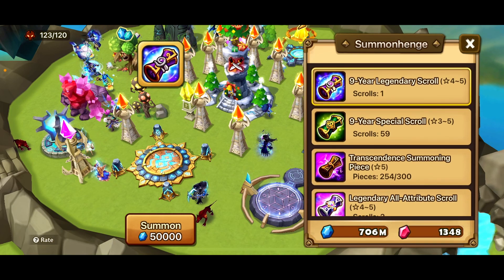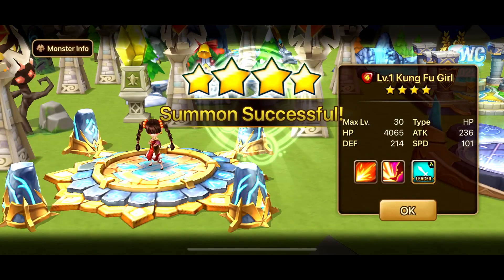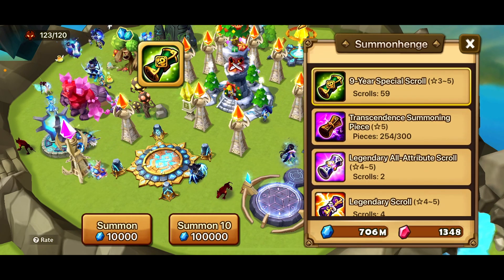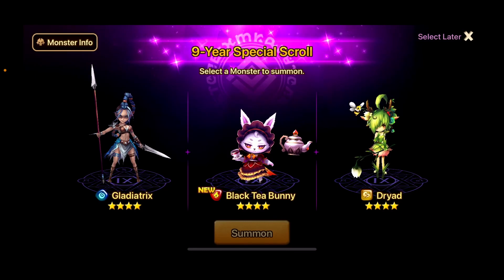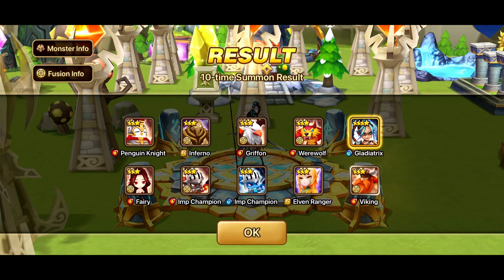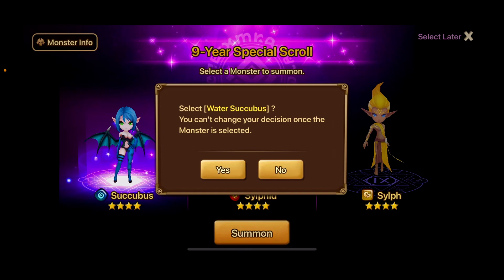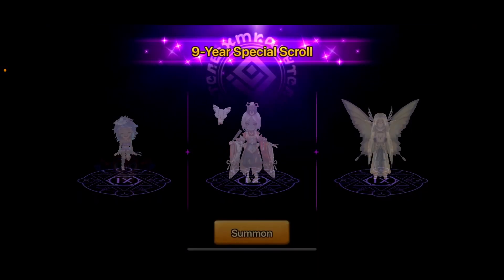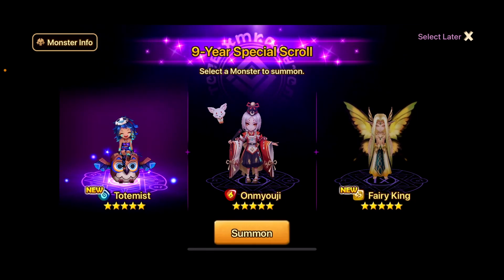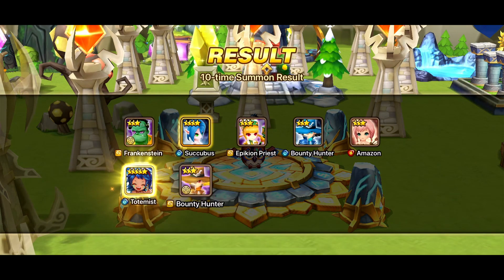We'll go ahead and do the nine-year scrolls. Oh — did the premium one. That's the guaranteed legendary; it doesn't matter which one I take, so I'll take the Kung Fu Girl. Let's do the rest of these nine-year scrolls because any five-star we get is guaranteed to give me at least one water option. More Cassandra — I need this for skill-ups because I have the collab version. We'll take the water one. Five-star Water Totemist! Yes! That's so exciting — I really wanted Water Totemist!